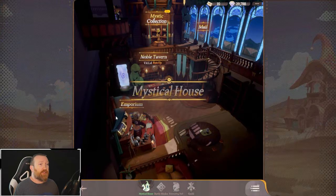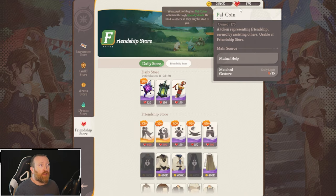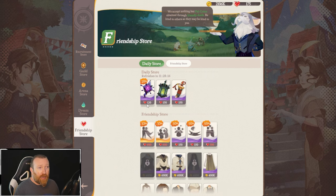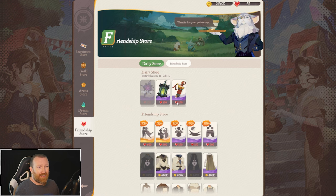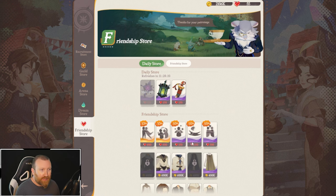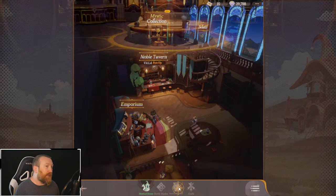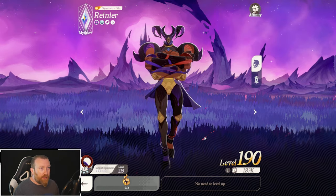These are actually used for the affinity system. Not only are these used for the affinity system, there are also other ones in the friendship store that you can purchase with your pal coins — which you get for helping others and your daily login. I would try to purchase the one that's 20% off every single day and leave the other two aside. But we're talking mainly about these affinity items.